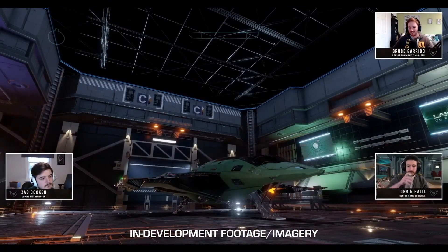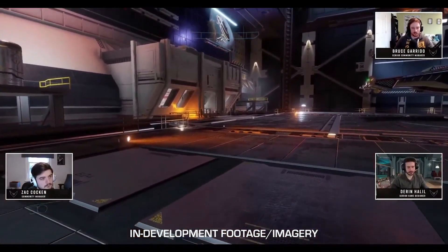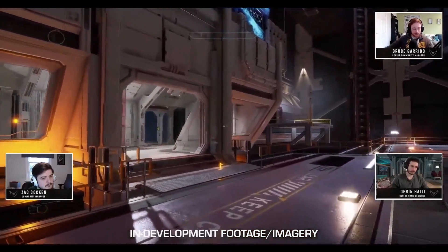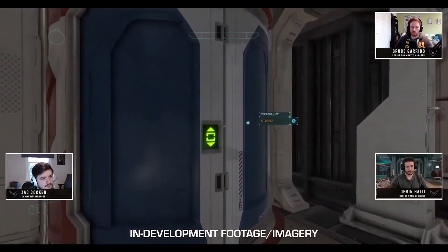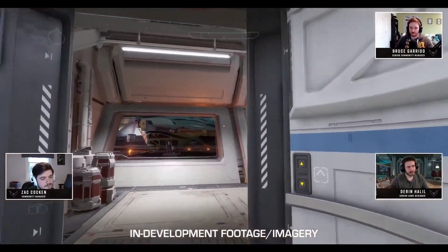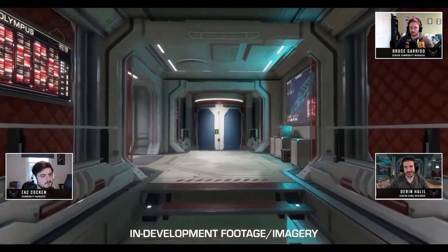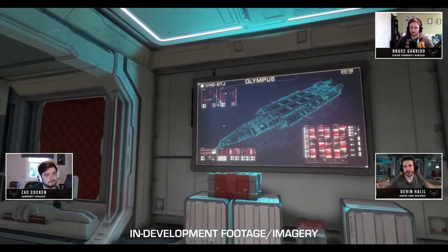What we've seen here for the fleet carrier interiors does look pretty nice — it's effectively what could be classed as player housing, a player's very own location. It will be possible to customise the colour palette, which can be changed out for other colours. Frontier haven't said whether these will come as chargeable extras or be free — I suspect they will be DLC purchased from the store with ARX, but Frontier weren't willing to reveal details just yet. Do let me know in the comments what you think. Thanks for watching — I'll catch you guys and girls next time.